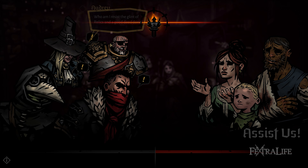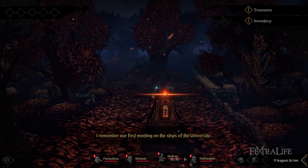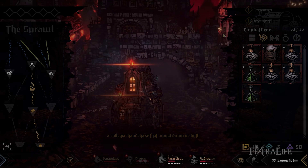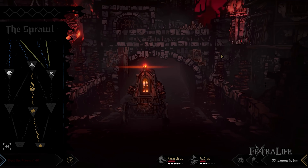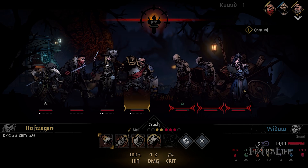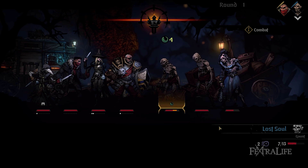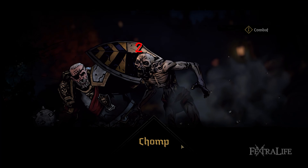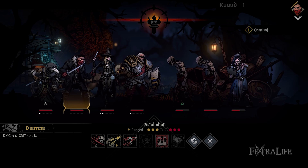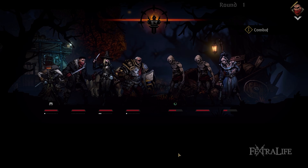Darkest Dungeon 2 boasts an improved art style that still manages to retain its gothic charm. It features hand-drawn 3D backgrounds and combat models which heavily allude to the first game, especially for those who have played it. The sequel is much more visually appealing because of how ominous the environments look when you're exploring the areas. There are also distinct animations such as heroes preparing to attack using their skills in combat. The music, sound effects, and narration continue to be outstanding, tying well together to create a grim and horrifying experience that matches the game's difficulty. It's good to hear Wayne June again but this time with new and memorable lines to take note of.